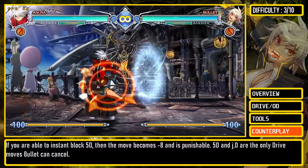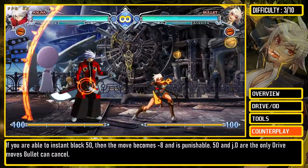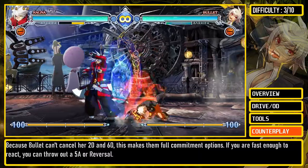If you are able to insta-block 5D, then the move becomes minus 8 and is punishable. 5D and JD are the only drive moves Bullet can cancel. Because Bullet can't cancel her 2D and 6D, this makes them fully committal options.